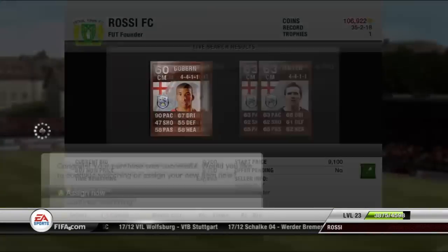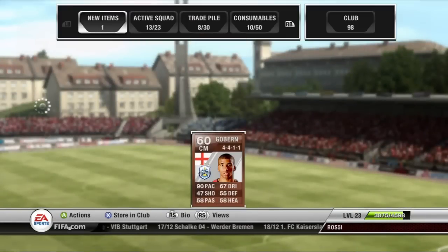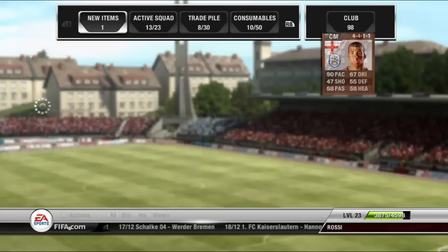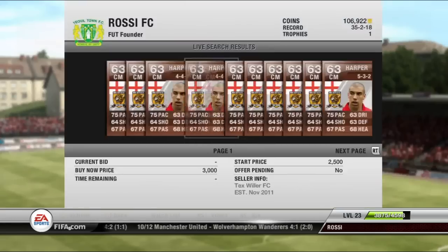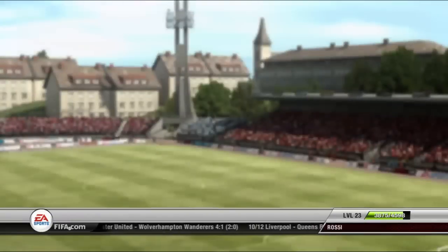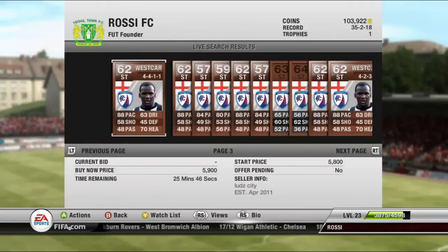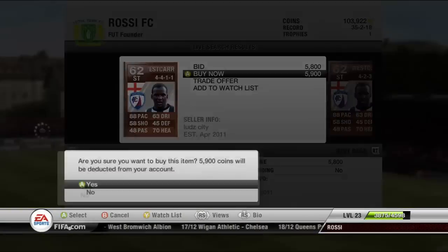Because if you look at their pace - look at this guy's pace - centre mid, 90 pace. That is absolutely fantastic, that's exactly what I would like in my midfield. So I went for a guy with 90 pace, just to get a bit more oomph into my midfield. Then I went and bought Harper, just for a bit of passing, a bit of dribbling, and still quite a bit of pace - 75 is not too bad.